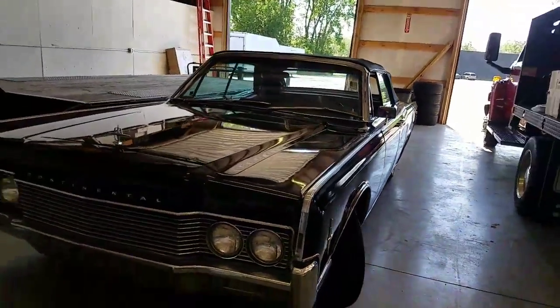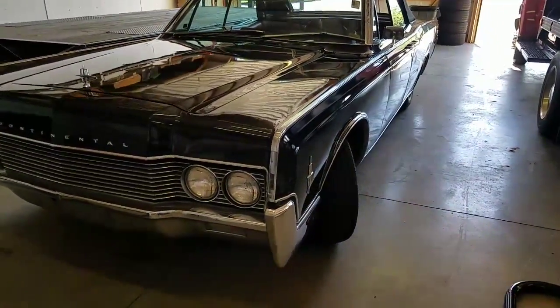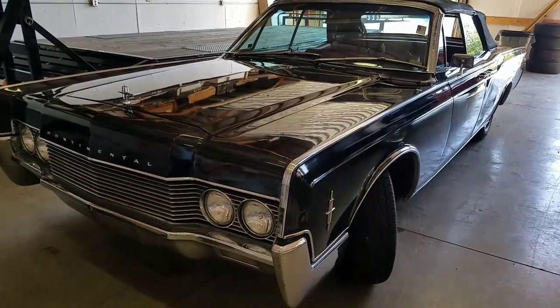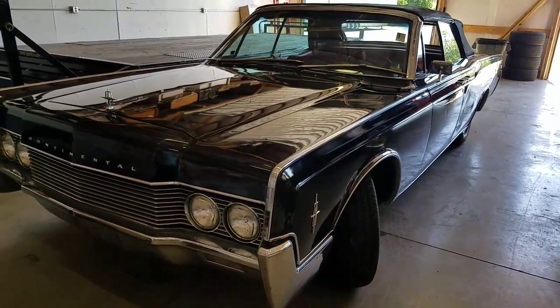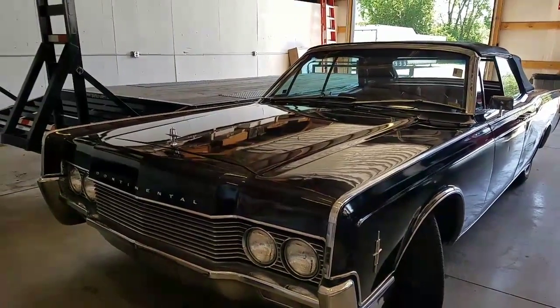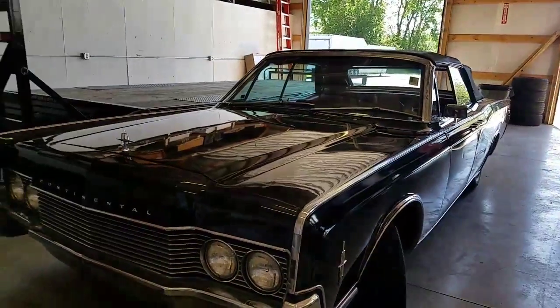This is our 1966 Lincoln Continental convertible, factory black — that should be a code black — I believe factory black with red interior. Exceptionally rare, exceptionally desirable color on these cars. A lot of people are always looking for the black-black or the black-red. Cars bring marquee prices compared to the other vehicles. So let's do a quick walk-around.